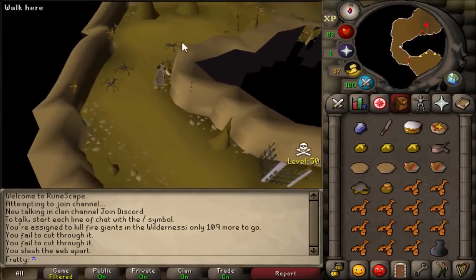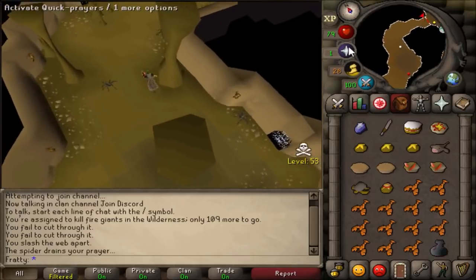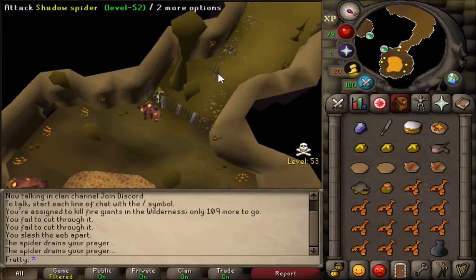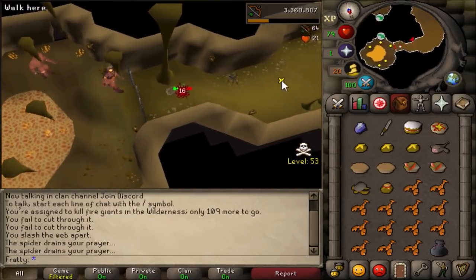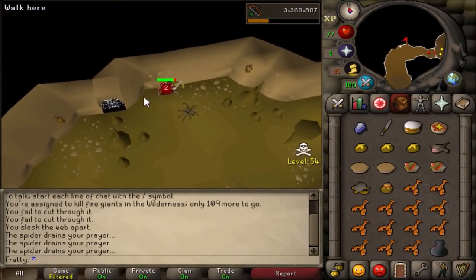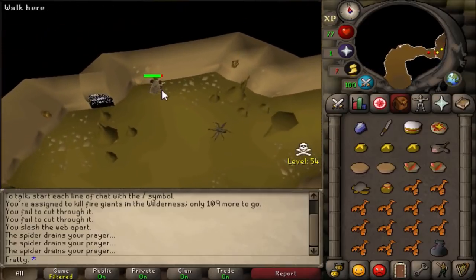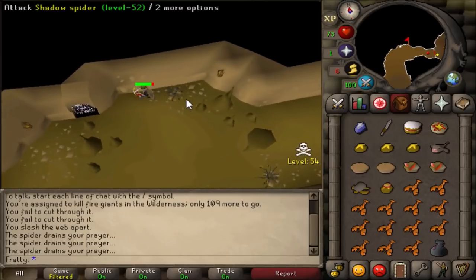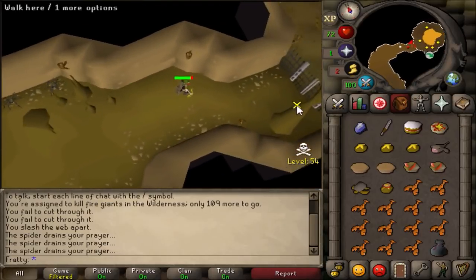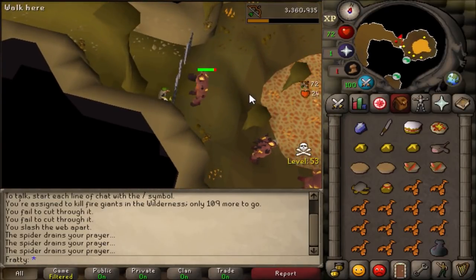The safespot here is a little tricky to explain but pretty simple once you know what you're doing. There's a shadow spider that spawns on the very east side by the gate and you have to lure it to this little spot right here so it gets stuck in that corner while you're ranging the fire giants. What you do is start at the bottom of this notch, run up, run back, then run to the gate — it'll get stuck in that corner and won't attack you. Do it a few times and you'll eventually get it; once you get the hang of it, you won't have to worry about it again.